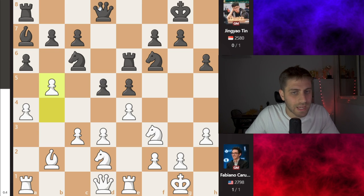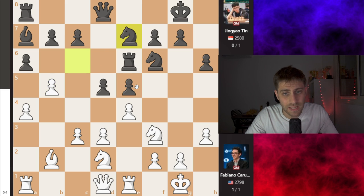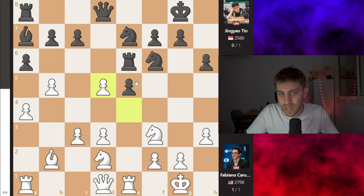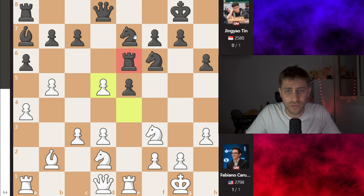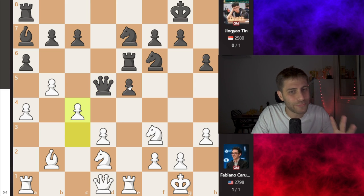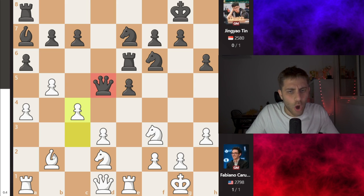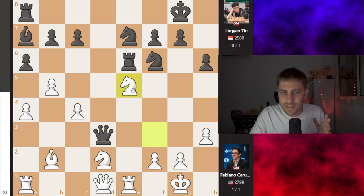B5 immediately — attacking this knight, and also after this knight will go, the e5 square may be weak. So Knight e7, and now exd5 — taking the pawn, attacking the rook on e6 — and now Queen takes d5. After Knight exd5 I think just Rook takes e5 and we are pawn up. So Queen d5 is the only way here to defend the pawn on e5. And now c4 — attacking the queen, opening the bishop, and the pawn on e5 will be weak. So black must take the pawn on d3 and now Knight takes e5.